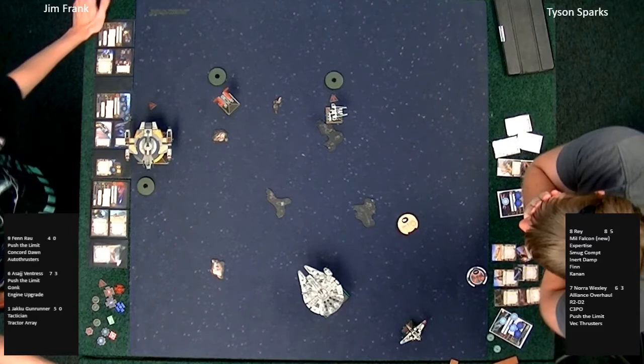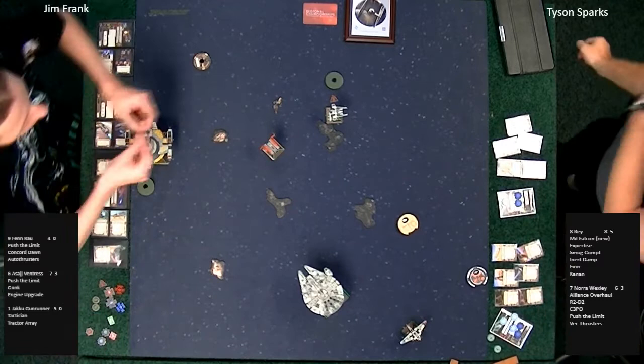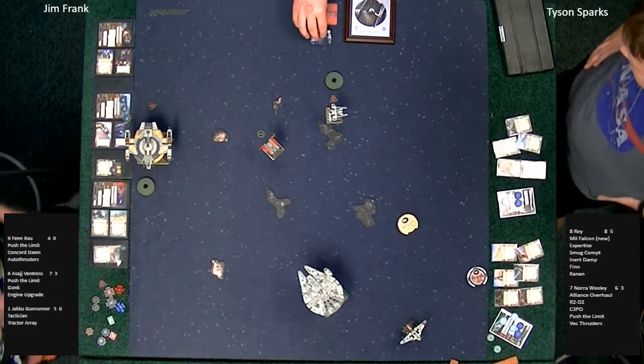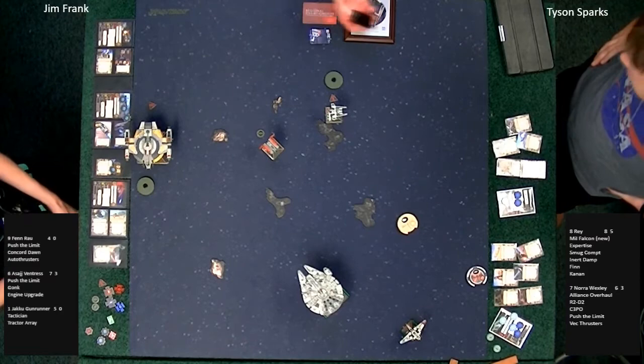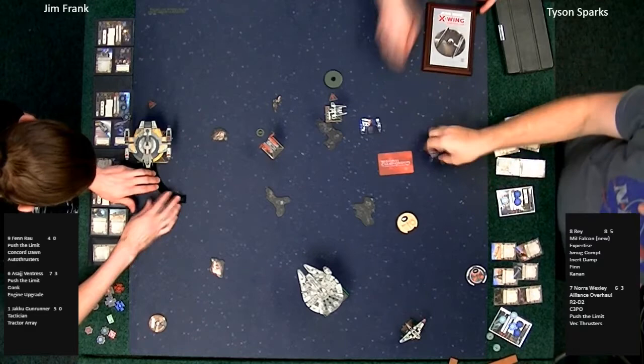If you're Tyson, are you comfortable jousting Nora Wexley and Fen Rau? I would take Nora's side any day — Nora's got nine hit points, R2-D2, and C-3PO. Nora has a lot of fun toys here. Nora's a lot more survivable whereas Fen is more of a missile. The winner gets a plaque and a bye at regionals.